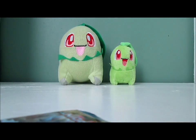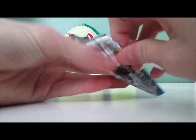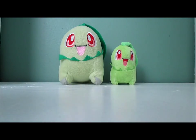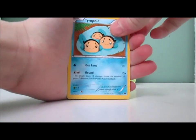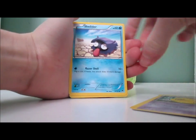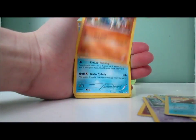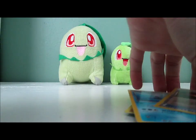Alright, last pack here. Okay, so we have a Tympole, Spritzee, Drowzee, Shellder, Tranquill, Slowbro, Gabite, Lapras, Granbull Reverse, and a Druddigon. So did I get anything good? I don't think so — well, whatever, that's okay, that's the chance you take when you buy these.